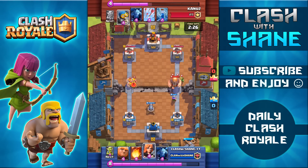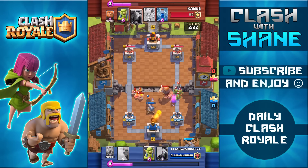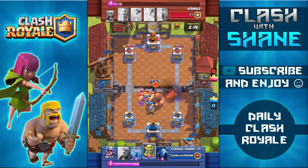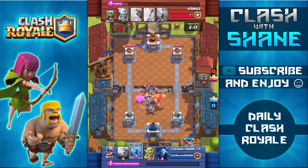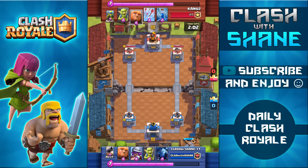He comes in aggressive with a Giant on the right hand side and Barbarians in the left hand lane. I use the Valkyrie to defend against the Barbarians and the Fireball to take out the Bomber on the right hand side — I don't want the Bomber doing work to my Tower or Cannon. I use the Zap to weaken the Giant and Minions and in the end we don't take any damage. We're even on Elixir so I want to start setting up a push on the left hand side. Because I know my opponent uses a Giant too, I'm saving some Elixir for defense.